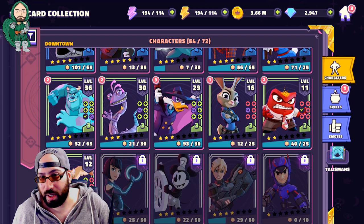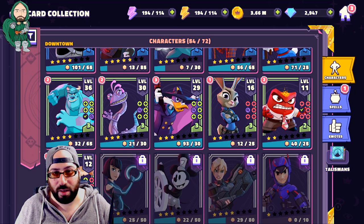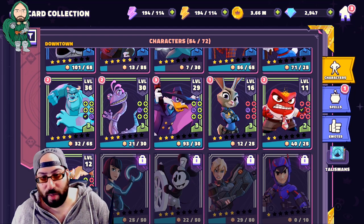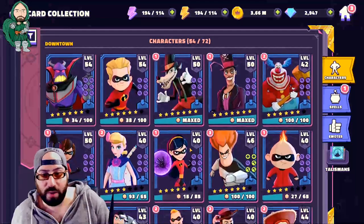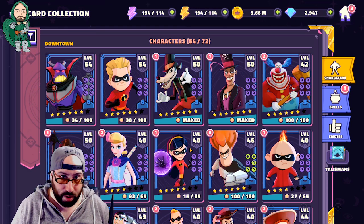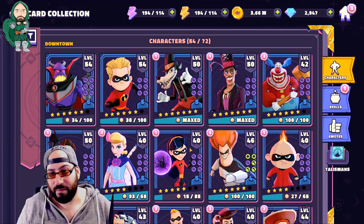That said, if by some chance you do happen to have them, Judy Hopps specifically would be a useful character for Tower 2 since it's a very new-player-friendly tower. Looking at my own characters, you can kind of see when I stopped working on them based on their level — Sully was finished around level 36, Darkwing Duck I couldn't even use because there were characters so much better. Judy and Anger, the second I unlocked them I put as little into them as possible. They're not even helpful to me at the stage of the game I'm in, which is pretty close to endgame.